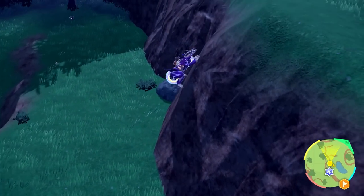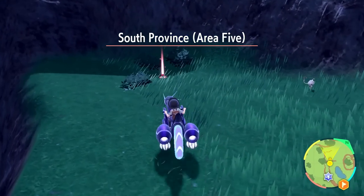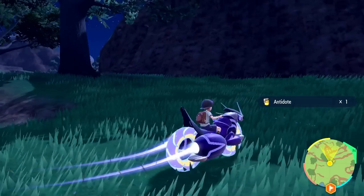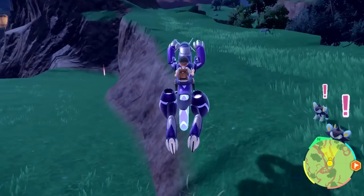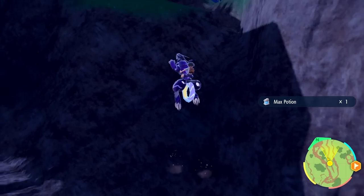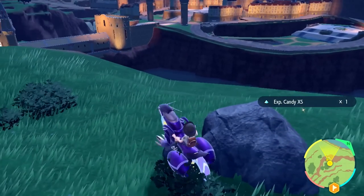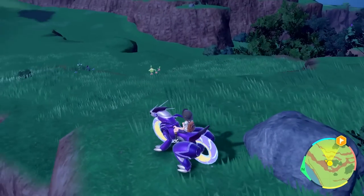After several failed attempts at Palafin I decide to call it. We can find ways to get that Pokémon in other ways eventually. Today was a great episode — we collected all eight purple stakes and caught the legendary Wo-Chien, plus new Pokémon like Seviper, Happiny, and Electrode. I'm excited to see what other legendaries we can find in upcoming episodes. That's going to wrap it up for today's episode of Pokémon Scarlet and Violet — thanks for watching, see you next time!